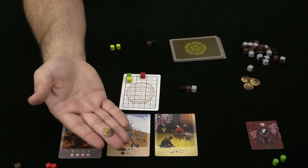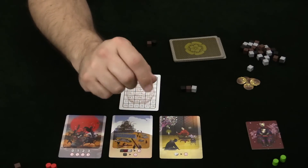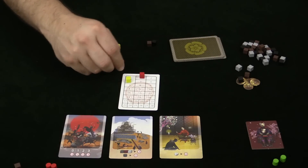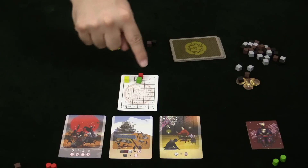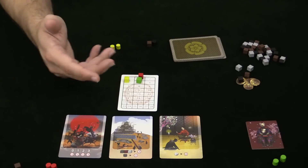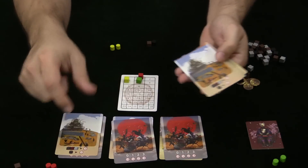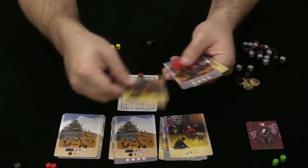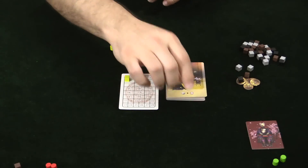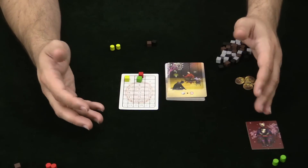Finally, this last card is very easy — you give up one of these coins, if you have one, for two victory points. It's basically an honor offering. So it's as simple as: gather this stuff and turn it into points. You don't know when these actions are going to appear, so you just hope to prepare the best you can. The soldiers — gather them, but when you trigger them is also a big deal. That should give you an idea of how this works.